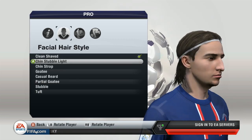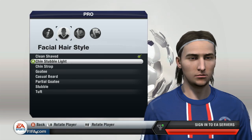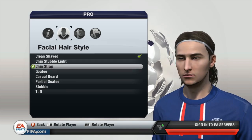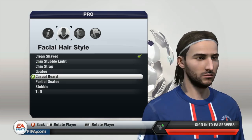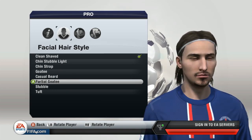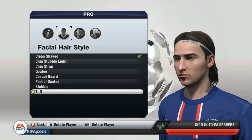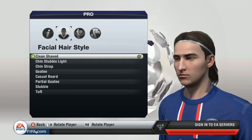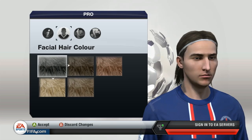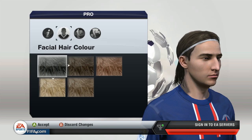For facial hair style, there's not really the right one for him. He does sometimes have chin stubble but I don't think it looks that great the way FIFA have done it. Some options look a bit too thick and intense, though you could use that or just a normal stubble. I thought I'd just keep it clean — that looks quite clean and nice, quite like him. For the eyebrow colour just keep it black, because going to brown makes the eyebrows a little bit too thick.